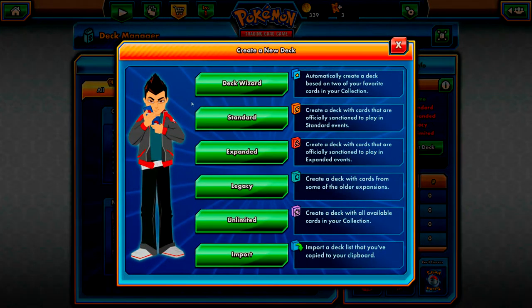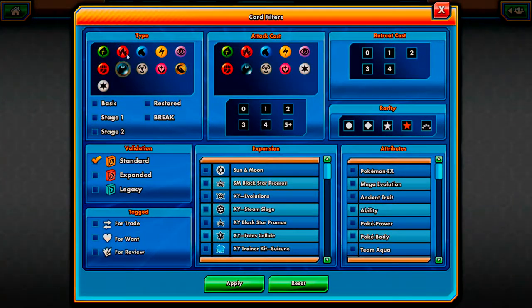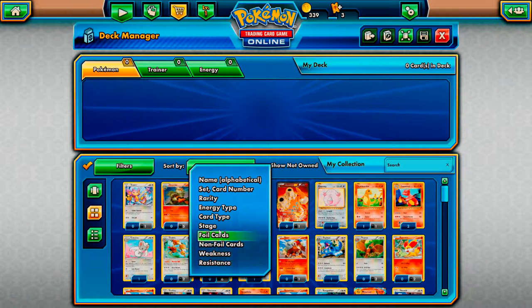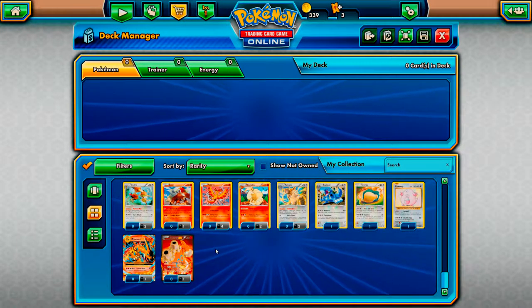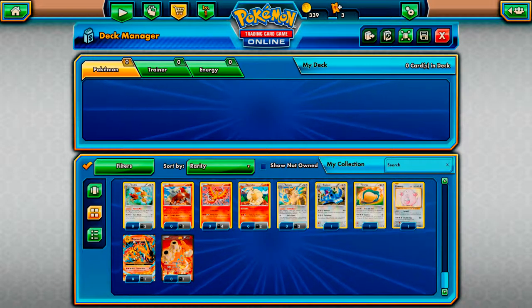Before we begin we're going to go straight into our deck manager. Today I want to build myself a standard deck. To do that you simply go to deck manager, select create a new deck, and then select the type you want to build. I tend to filter mine according to what I want to build, so this time I'm building fire and normal - click apply. The type of decks I tend to build are more trainer support card heavy. This allows me to effectively play my Pokemon quickly and get the relevant energy for it to be battle ready.